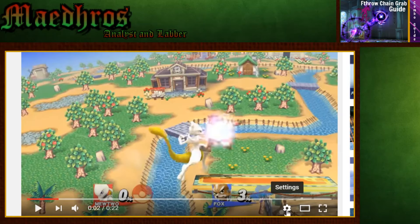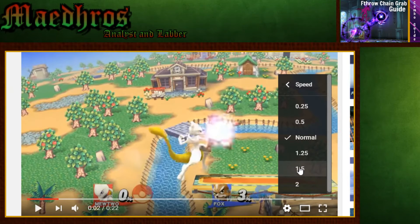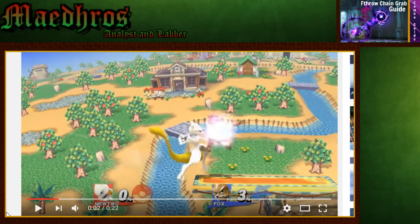There are a ton of possible combos out of this: forward throw into nair, forward throw into disable, footstool to disable, forward throw into fair, forward throw into up air, forward throw into down tilt to double jump up air into forward air, F-throw into down tilt nair. There are just so many options that even if you only get it once, you're still going to get 30% easy.